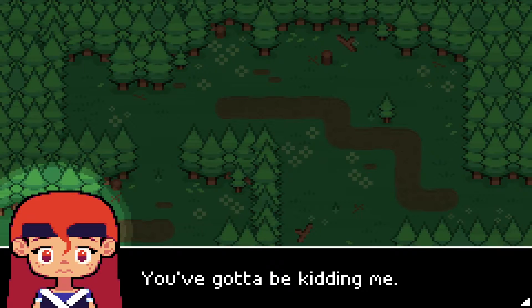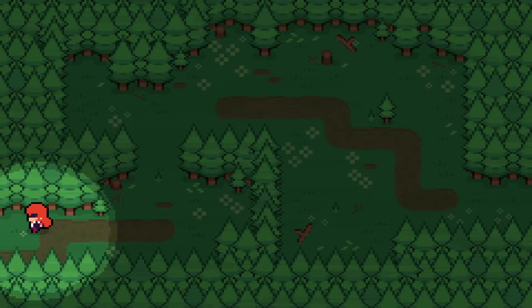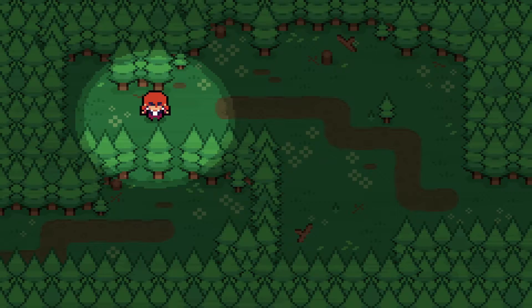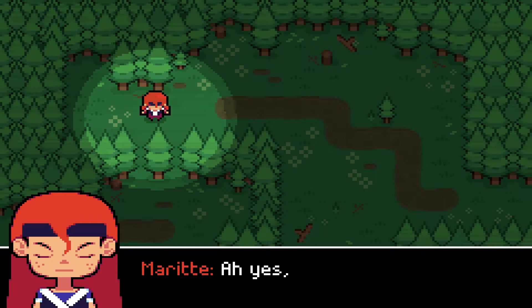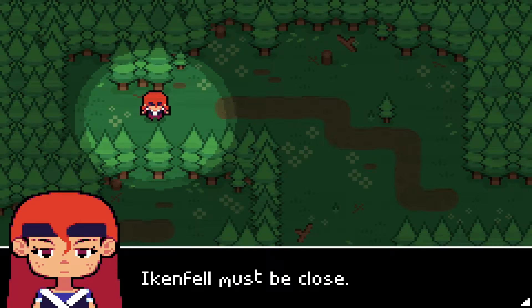The trail ends here? You've gotta be kidding me. Did I take a wrong turn? Do I control this character? Yes, I do. Arrow keys. What the... trees don't just — oh yeah, magic trees, no big deal. Ikenfell must be close.